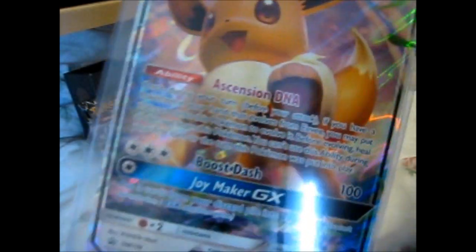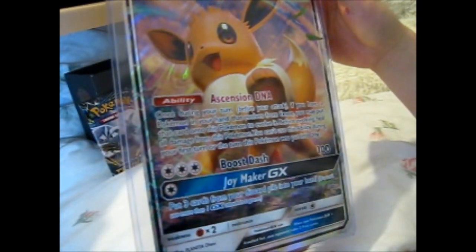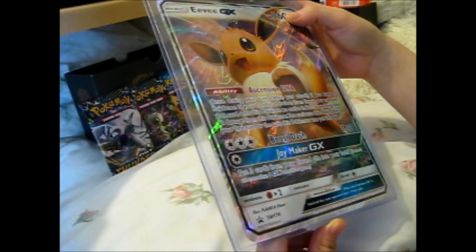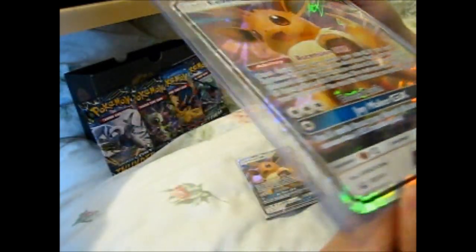Going for a close-up if you want to read it. Ascension, DNA Boost, Dash, and Joy Maker GX. Blackstar Promo SM174. Copyright 2019.